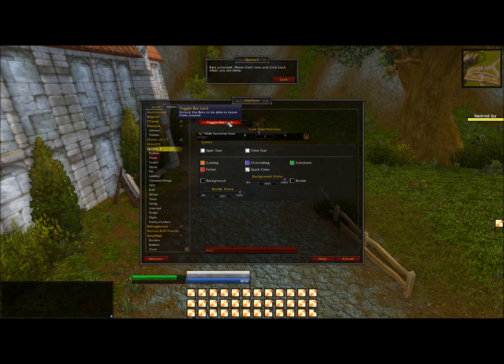Let's go back to Quartz and click Double Bar Lock. Then we'll show our castbars.